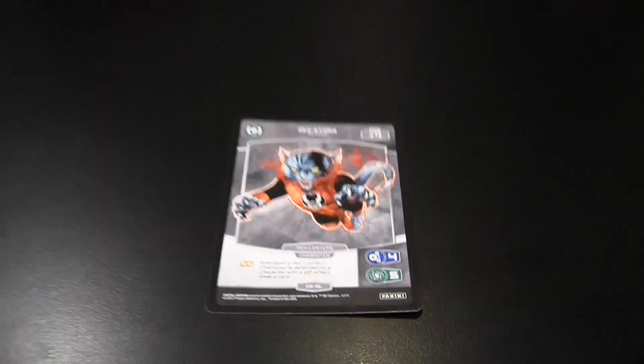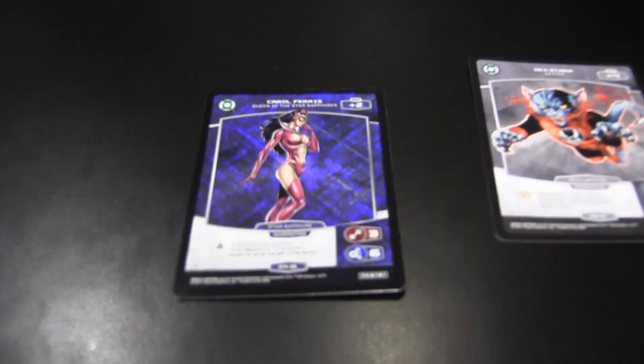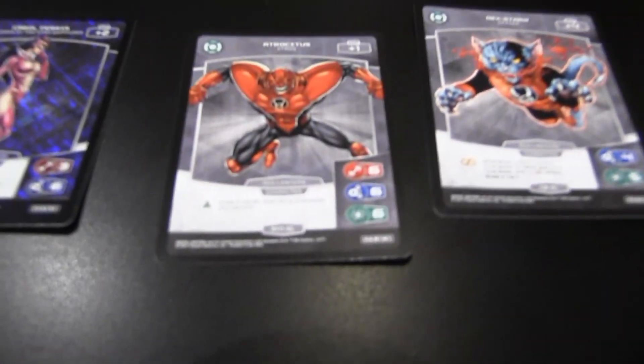Let's see what else we got in here. Oh, Dex-Starr — that's kind of cool, that's awesome. And then I got a common foil Carol Ferris in her little purple getup. And then I got Atrocitus — Atrocitus rare.